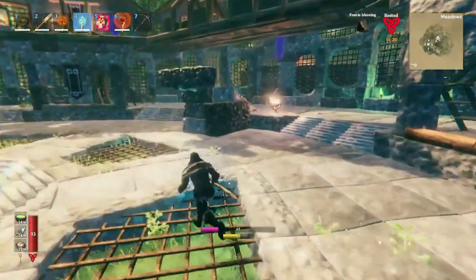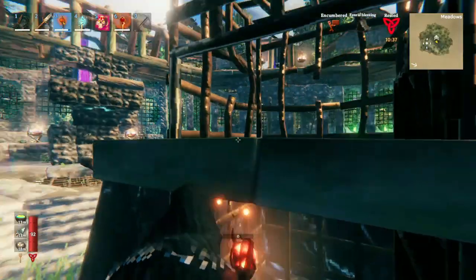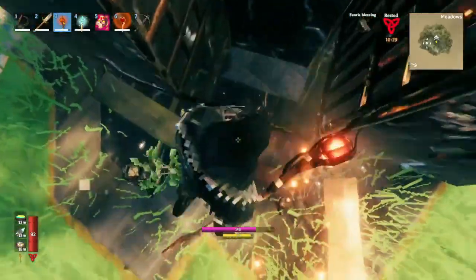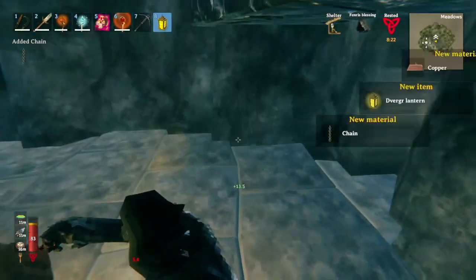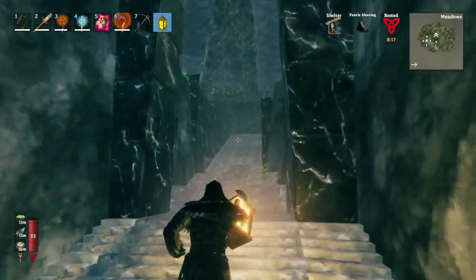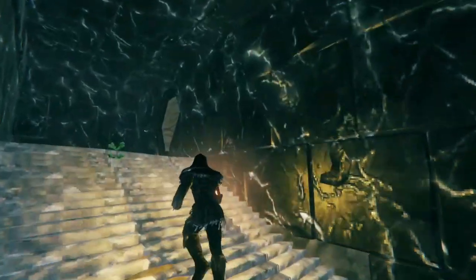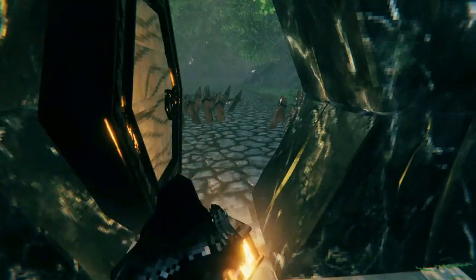It looks like we've mostly cleared up. So the idea is that you realize you can destroy these wooden beams here — just like that. And then you can go down into it. Go down the hole and you find yourself in a tunnel. We looted a lantern, which is quite cool. And then you go up here and outside.